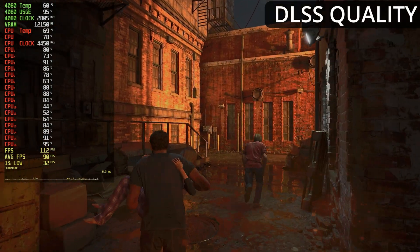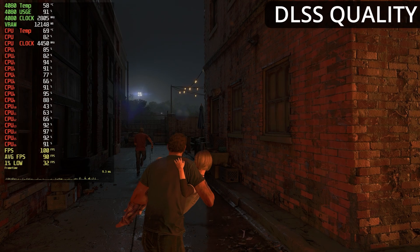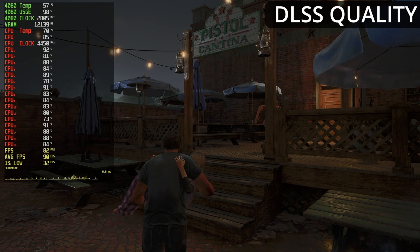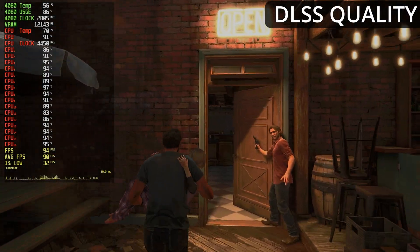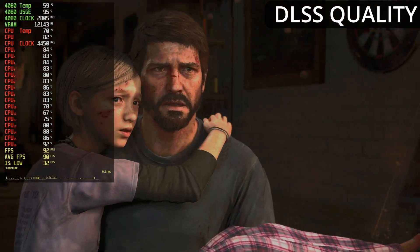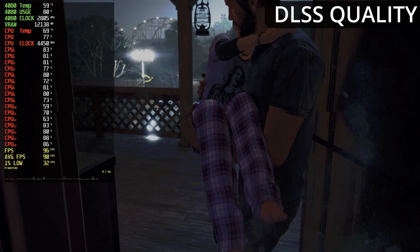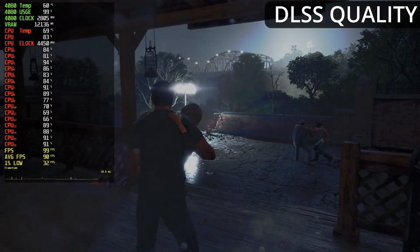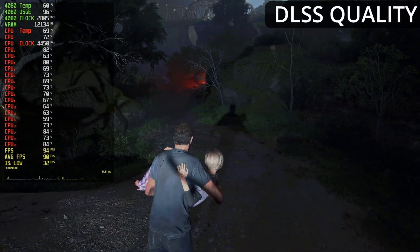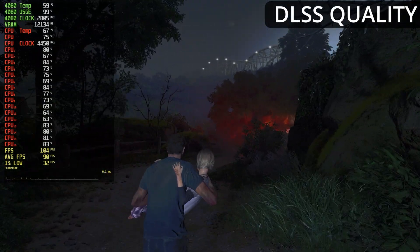With DLSS Quality, our average frame rate is about 90 FPS, with several moments above 100 FPS and some dips into the 80s. However, our 1% lows are absolutely atrocious, and I think that's a trade-off when using AI upscaling for higher frame rates. Our VRAM usage is back up to 12 gigabytes because we're on the Ultra preset, even though it's not native 4K. GPU utilization sits at 99%, so the bottleneck is not as strong as before, but it's still there.